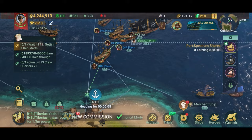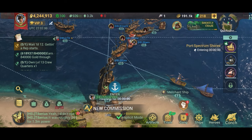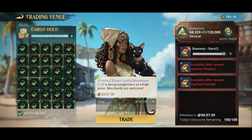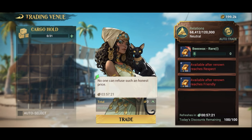After about six minutes of sailing we are now arriving at the destination port. This is where we're going to sell our full cargo hold of pottery. We enter the port and go into the trading venue just like before. We can get 268 gold for each piece of pottery. Using the auto select button to select all of them at once, you can see we're going to make more than 8,000 gold — a profit of about 6,900 gold. Click the trade button, it gives us a transaction overview, and that's it. We just made 7,000 gold in six minutes.